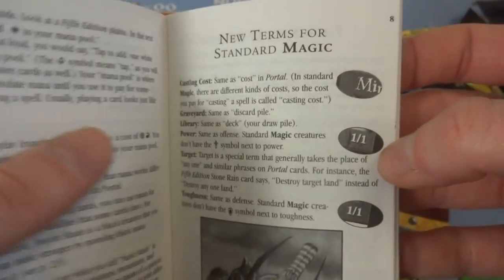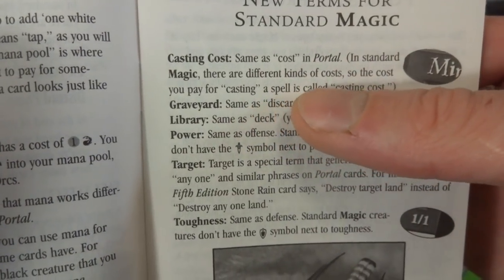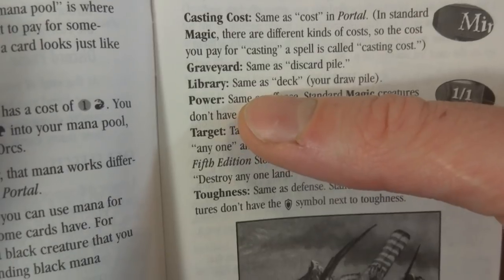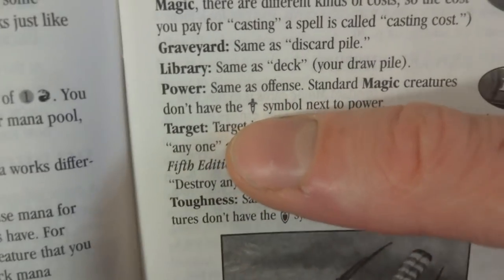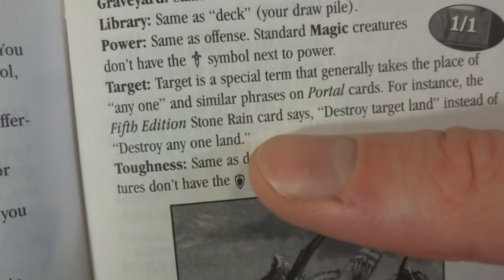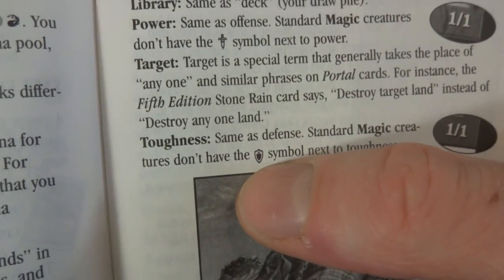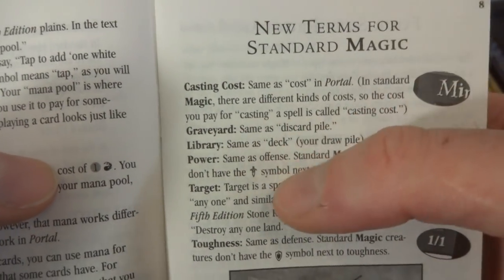Just kind of skim through this to see what it's about. New terms for standard magic: casting costs — same as cost in portal. Graveyard is the same as discard pile. Library is the same as deck, your draw pile. Power is the same as offense — standard magic creatures don't have the sword symbol next to their power. Target is a special term that generally takes the place of similar phrases on portal cards — for instance, 5th edition Stone Rain says 'destroy target land' instead of 'destroy any one land.' Toughness is the same as defense — standard magic creatures don't have the shield symbol. I do wish they brought back the sword and shield for attack and toughness.